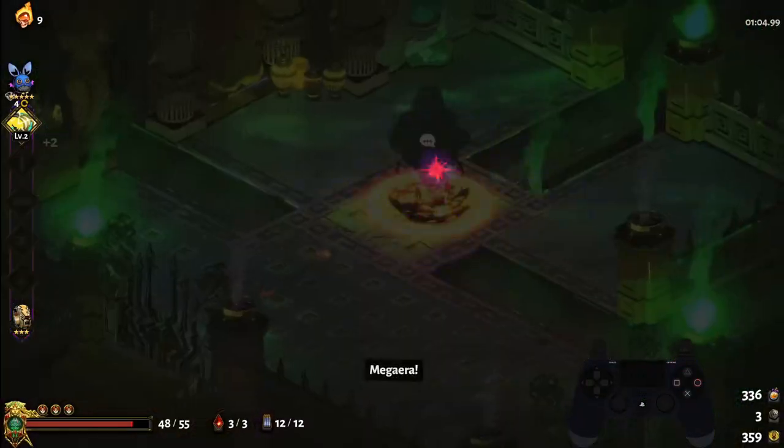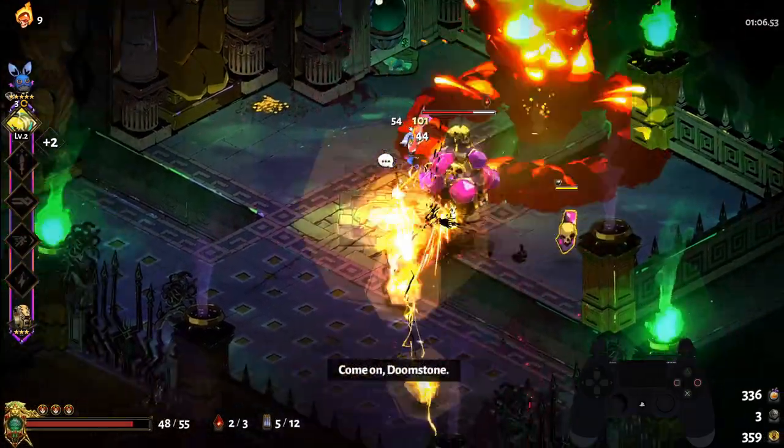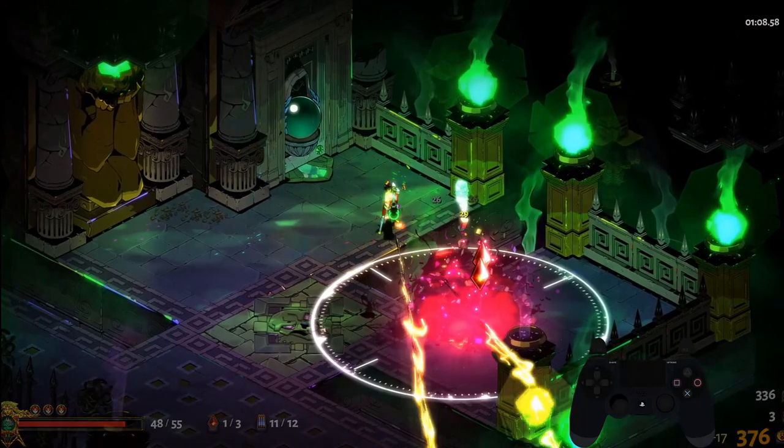Using Meg on Doomstone is fairly straightforward. You just want to dash directly on top of him and then hit the Meg button as he's spawning. Meg will appear on Zag, and since we're on top of where he's spawning, it'll hit Doomstone.